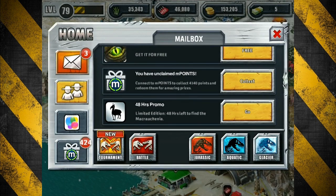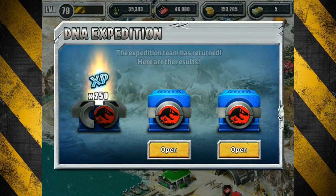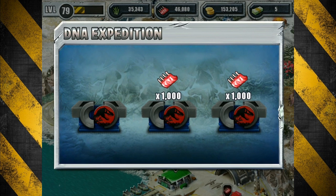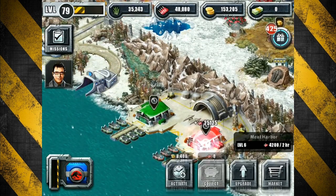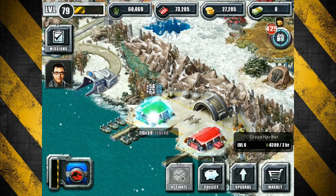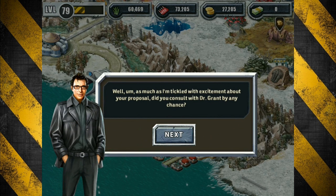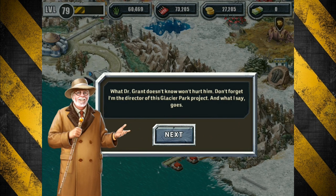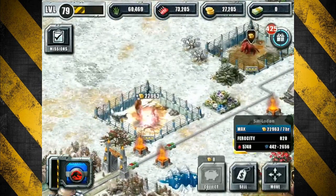Gotta head out to glacier park, see what's going on out there. We have a chance to find this dude right here — out of three, you think we're gonna get him? I think the chances honestly are like 13 percent — no chance in hell. We'll go ahead and send out another expedition. Medium fossil — didn't see what the other thing was, we'll take care of it in a minute.